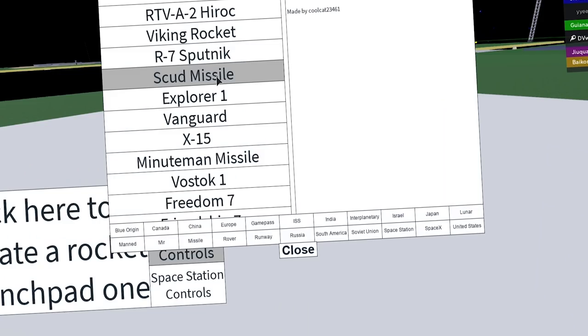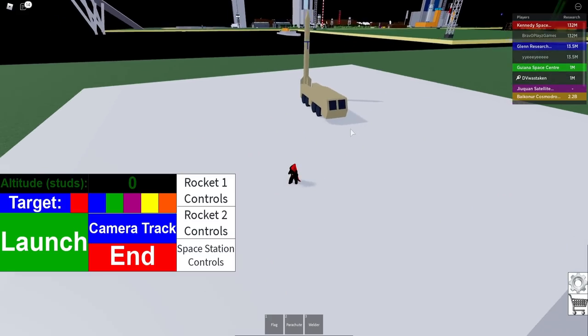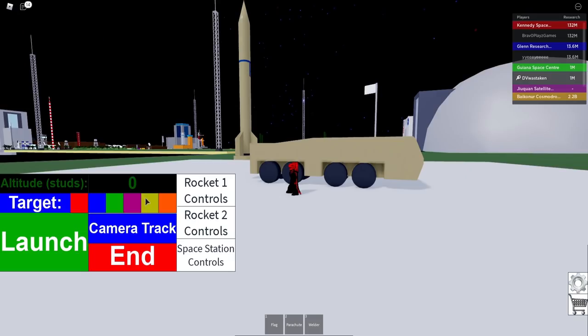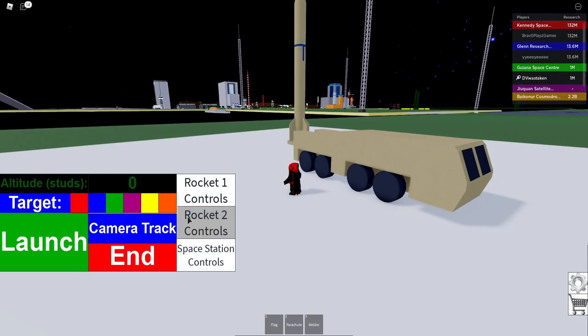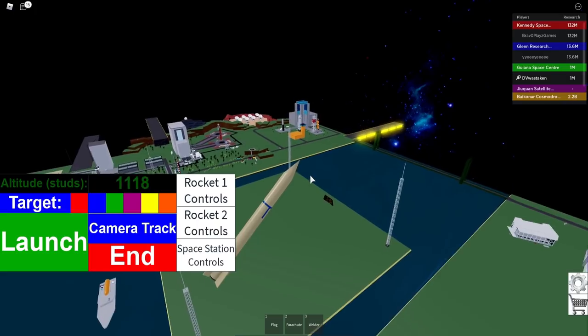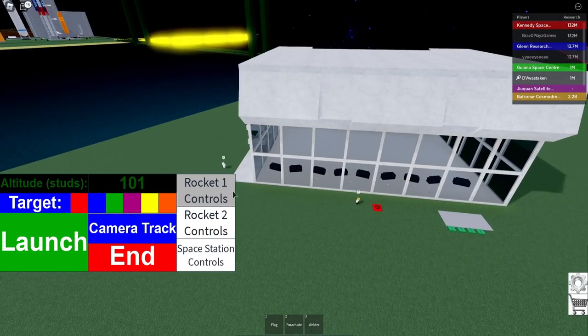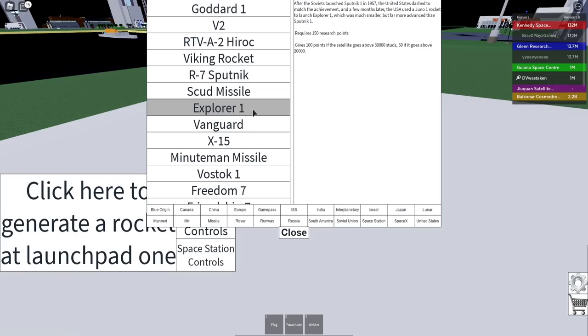Let's do the Scud missile — it's pretty cool. Oh, it's got the little Scud launcher! How do we target? Targeting red team — oh no, it's totally going towards them! Boom! That's great.